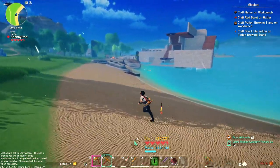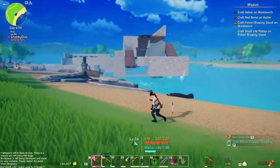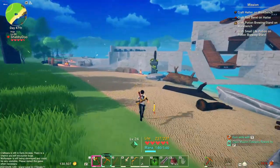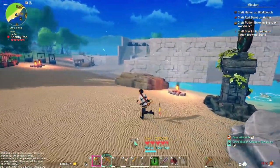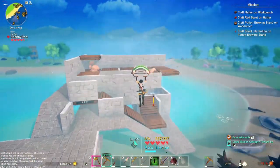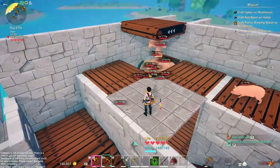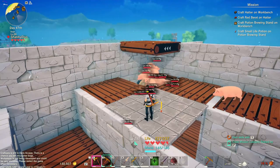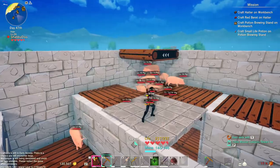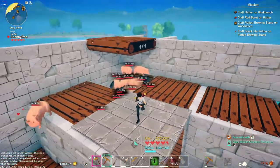Hey everybody, shabby do here and today we're getting back on the shabby experience that is Craftopia. We've got our ugly little breeding pen over here, we'll go take a peek at that and see how that's doing. Look at those pigs just stacking up high — I bet we'll see one glitch through the top here. I've seen them go through the top a couple times so that glitch is still in there.